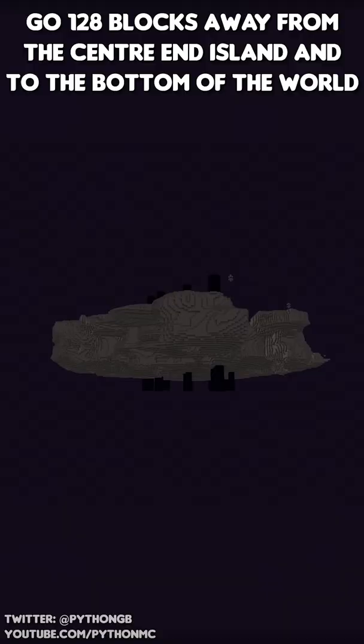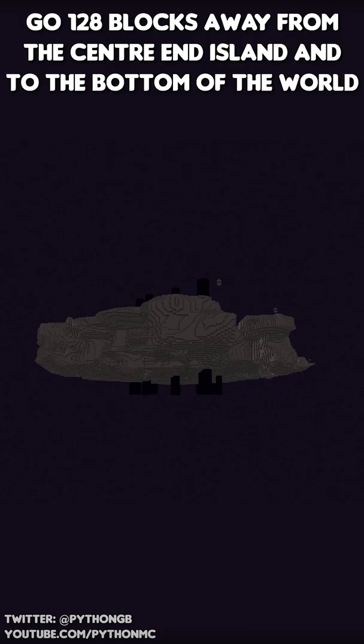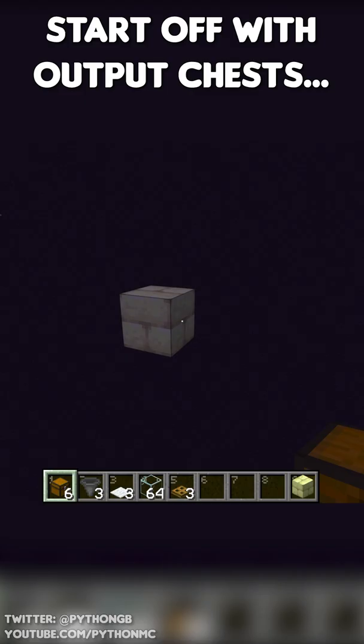How to build a super simple enderman farm. Go 128 blocks away from the centre end island and to the bottom of the world.